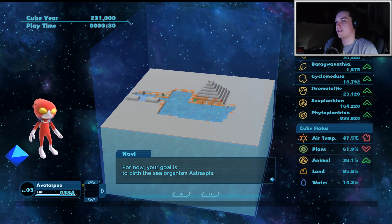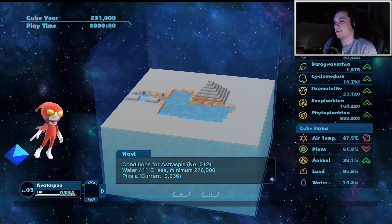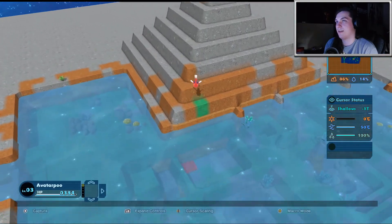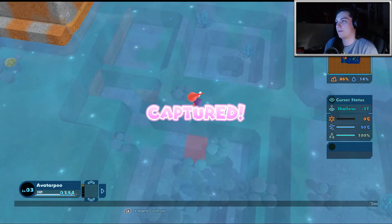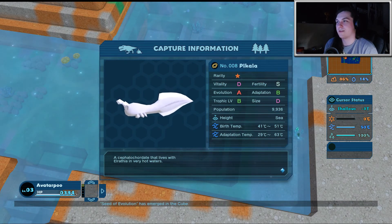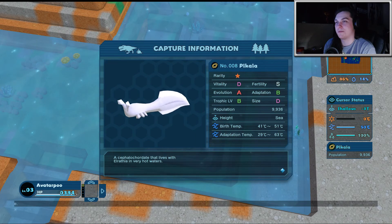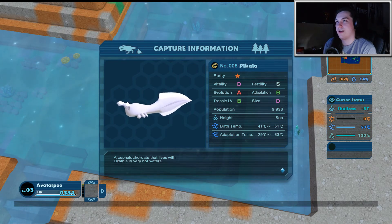The goal is to birth the sea organism Astraspis. Minimum 276,000 Picaya. So we just unlocked Picaya, which means we're going to have to go capture it. When we capture it, we can kind of see what it is. This is the Picaya — let's go and capture that. Birth temperature 41 to 51 degrees. Currently the temperature is 50 degrees, so no big deal. I think we should raise the temperature a little bit because the world seems a little bit too cold.